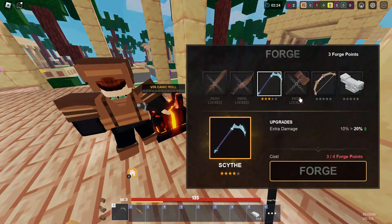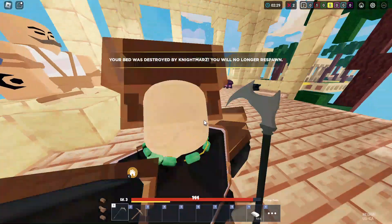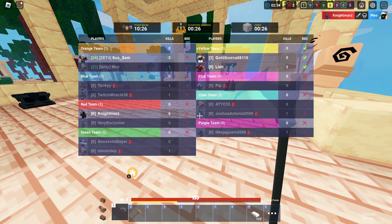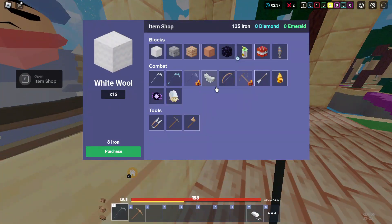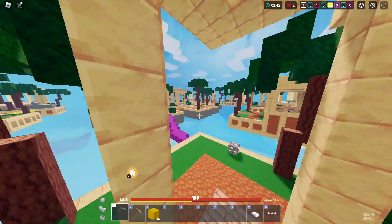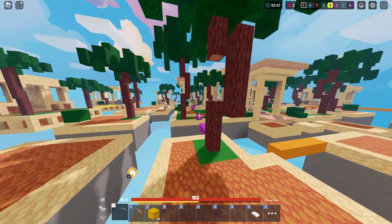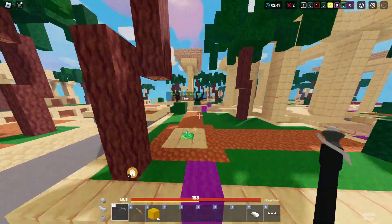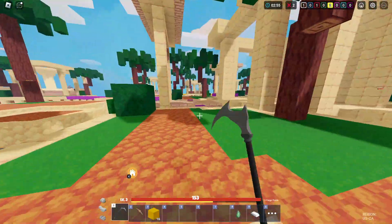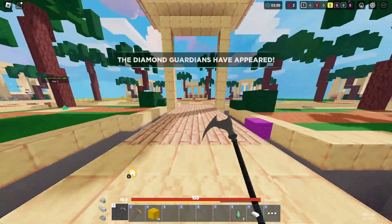I'll forge this item, probably get iron armor, and head out. There goes my bed — the red team guy just destroyed it for some reason even though we didn't even fight him. We'll just go to mid and get some emeralds. There's the red guy — we haven't used the Hannah ability yet, so hopefully there's a good time to use it. He's running back to his base.